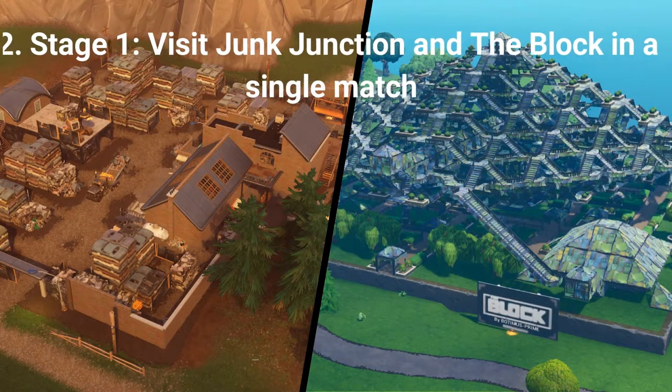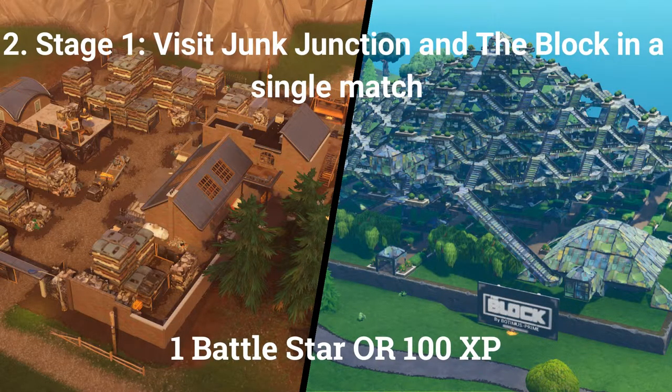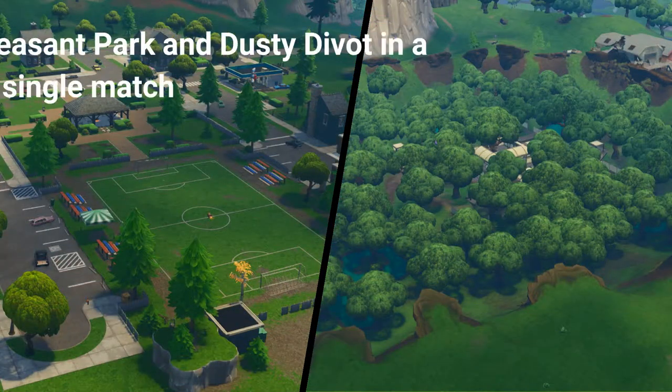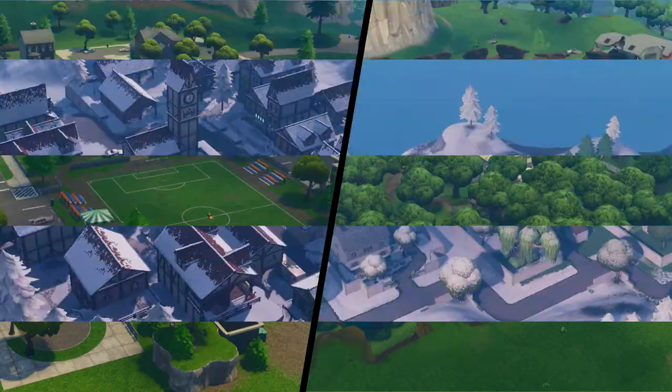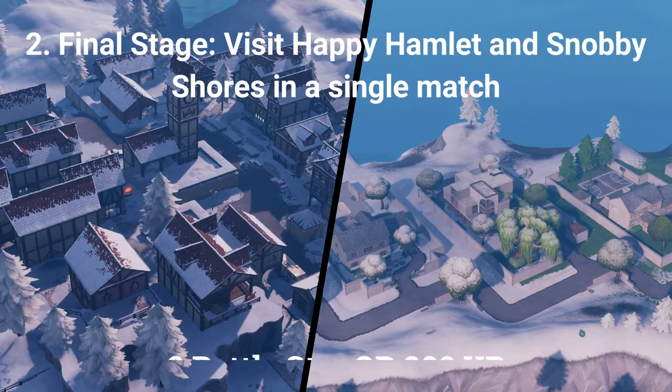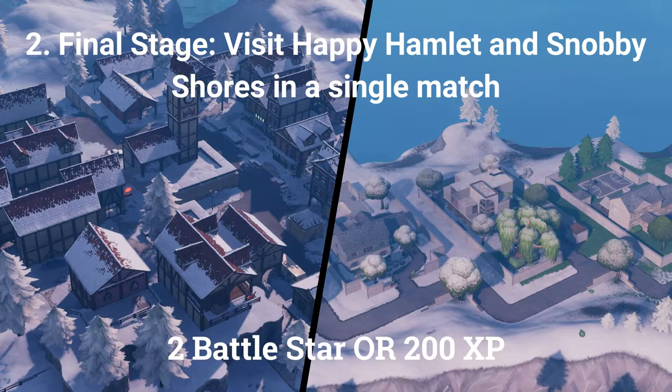The second challenge is a stage challenge. The first stage is: visit Junk Junction and The Block in a single match, worth 1 battle star or 100 XP. The second stage is: visit Pleasant Park and Dusty Divot in a single match, worth 2 battle stars or 200 XP. The final stage is: visit Happy Hamlet and Snobby Shores in a single match, worth 2 battle stars or 200 XP.